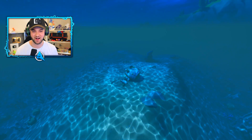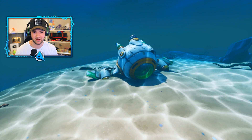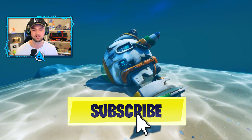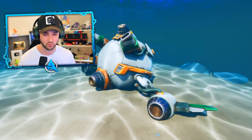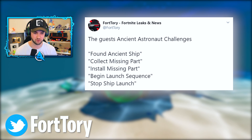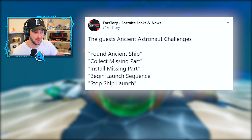Thanks to the power of replay mode, we can get a far better, closer look at this thing. If you're thinking how on earth have I missed this, how has nobody been talking about it more — don't worry, it's literally been added this week. Currently underwater, we're not meant to access it yet, but there's loads of leaked files regarding this thing, including a set of challenges. Thanks to Fortory on Twitter, we've got a list of what the challenges will entail — it starts with Found Ancient Ship, Collect Missing Part, Install Missing Part, Begin Launch Sequence, and then Stop Ship Launch.